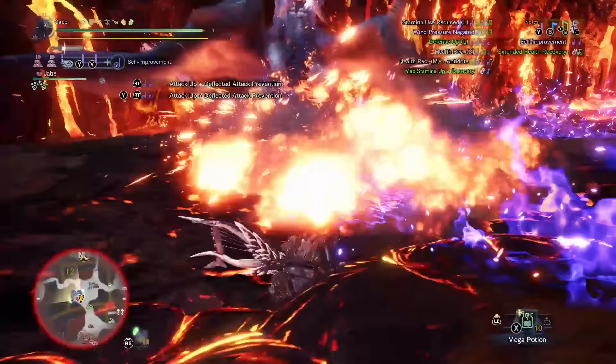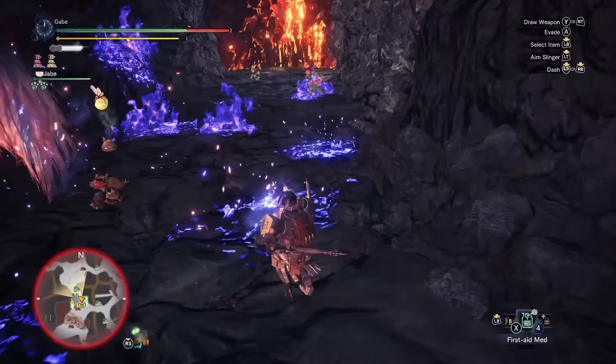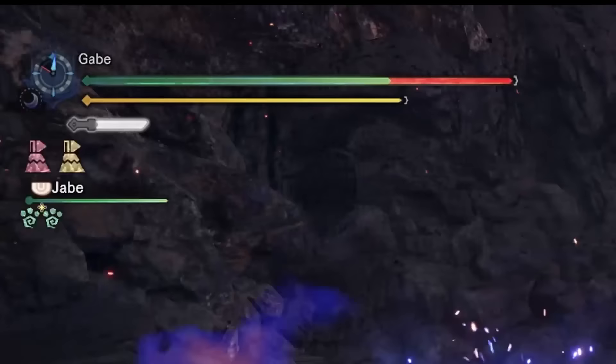Look at it — there's so much fire. Depending on what you have equipped, the leftover flames from Lunastra will deal tick damage to you while fighting. Combine that with other sources and you're gonna be in the red real bad if you're not careful. Astera Jerky will help in recovery, but it's better to not even get to that point.